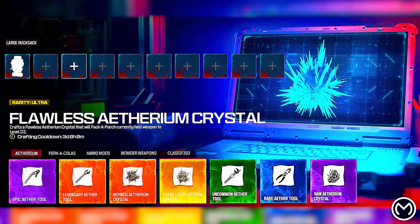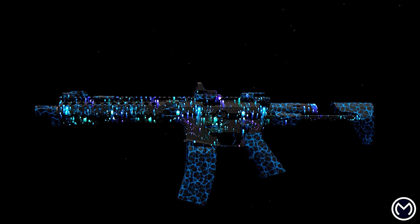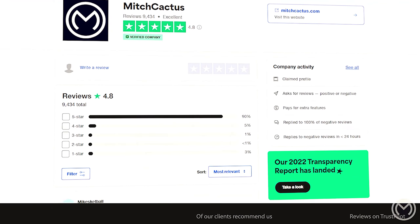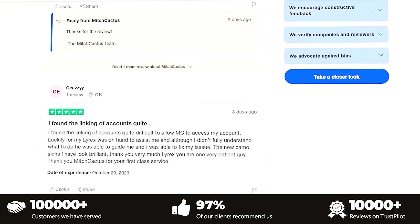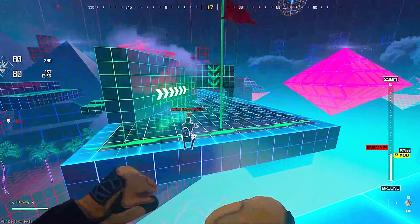Before I show you the other coin locations, make sure to check out mitchcactus.com in the description if you're looking for any camo on your account, including the mark of survivor camo. Soon they'll also be adding this camo on there as well — the link is in the description.